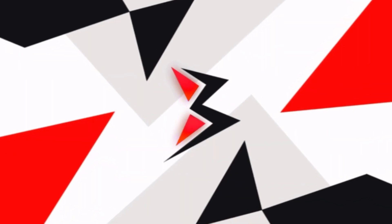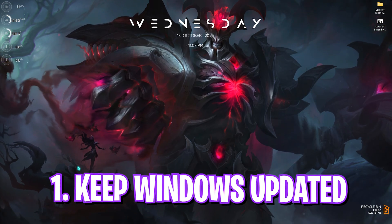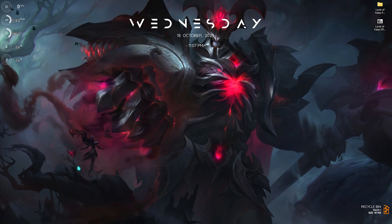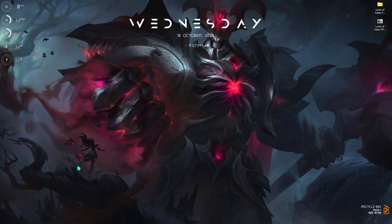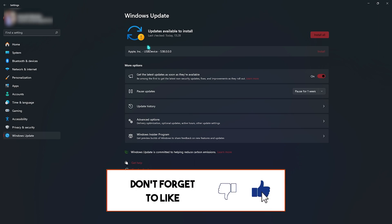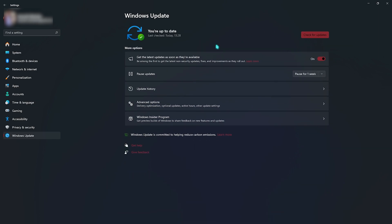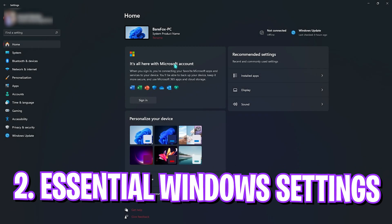Step number one is checking for Windows updates. It is really crucial to keep your Windows up to date since Windows has a lot of bugs, and with every new update they try to fix them. Open up Settings, look for Windows Updates, and if any updates are available simply click on Install All. Keeping Windows up to date will give you much better performance and fix your FPS if it is being caused by any bugs.